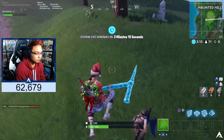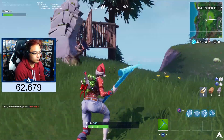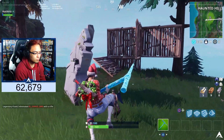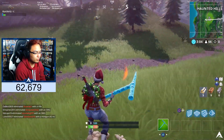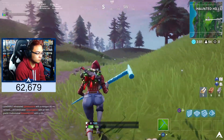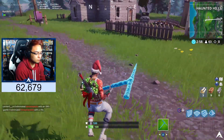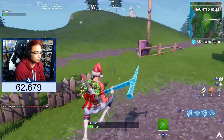As far as I know, there are 5 locations on the map that you guys can go to to actually launch these fireworks. Except there is a catch: in each location there will be 1 firework that will spawn in, and a lot of people are going to be going for these fireworks. So if someone launches it before you do, you're going to have to go to a different location, or wait until the next match to try again.